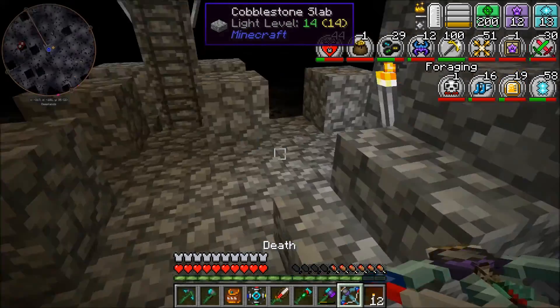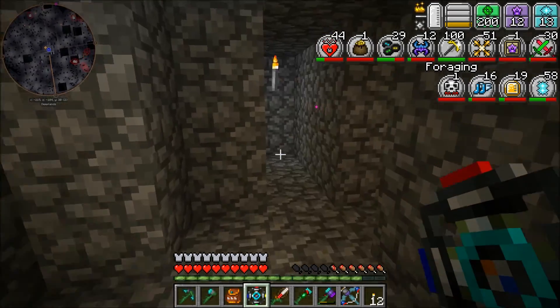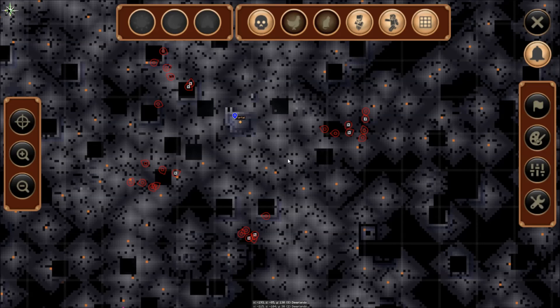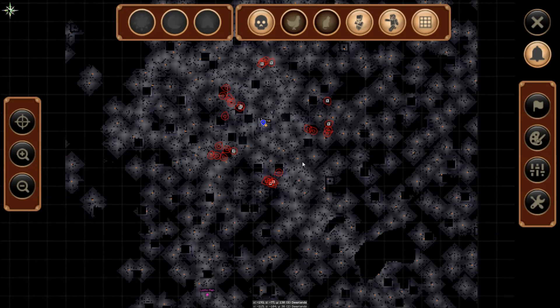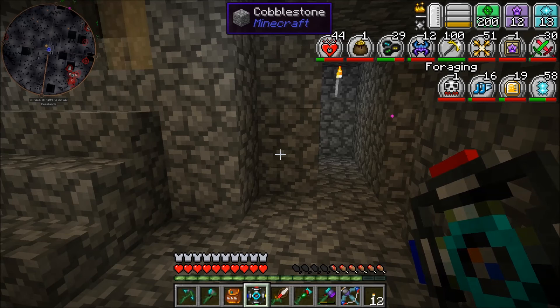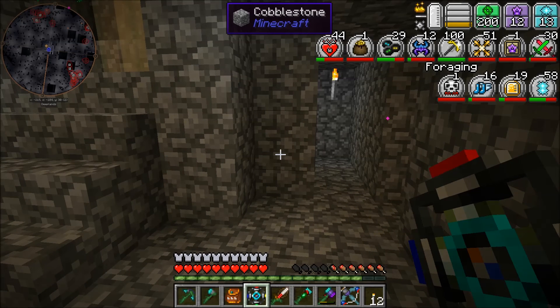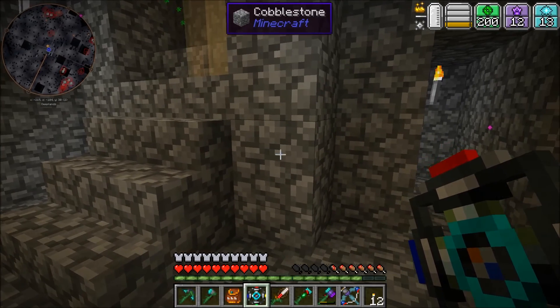I'm going to pop back through the ladder and get back to base. I want to show you some armor I bought from a merchant here. I don't see any on the map right now — they just randomly spawn in clusters, floating around. So far we've seen what Newt called a priest, and there's also been one for foraging. It looks like a lot of the skills have merchants — at least three different ones in this area. They spawn singly or in groups of five or six, dependent on different skills, but you have to be level 100 to use them.